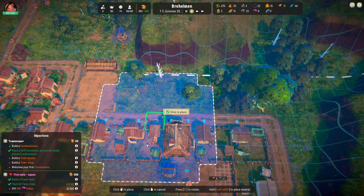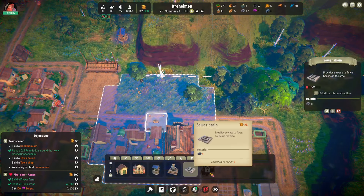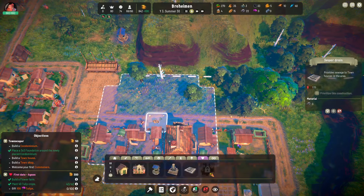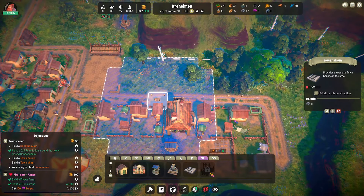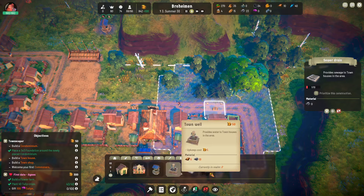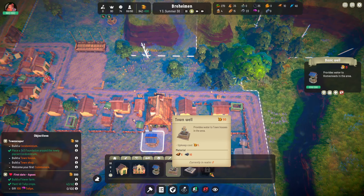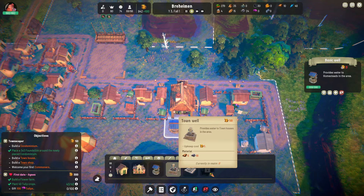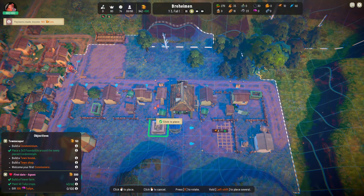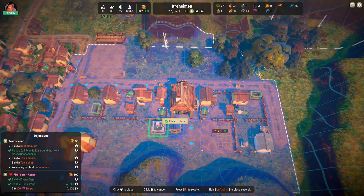In order to do so, we need to get sewer drains going and the town well going as well. I'm thinking we do one sewer drain here, up to this tree, and then overlap the little jut — basically treat it like a rectangle. I don't really count on these little guys because I want to build the condominium to the back anyway. As for the town well, I'm almost thinking we replace this existing one, but the basic well is for homesteads and the town well is for townhouses. Maybe we just slap it down here — it won't cover the full condominium zone, but it'll cover part of it.